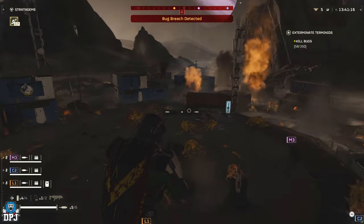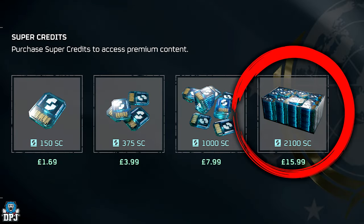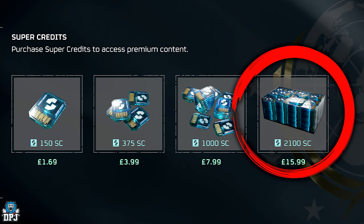My name is DPJ and before we go any further, the winner of my 2100 super credit giveaway is this dude you see on screen now. I'm not even gonna try and pronounce his name, but if this is you, hit me up on my Discord link down below. If you want to win 2100 super credits — my winners are real, none of this fake giveaway rubbish you see on YouTube — simply drop a like on this video, subscribe, turn those notifications on by hitting that bell button, and leave a comment with your favourite emoji. Good luck everybody.